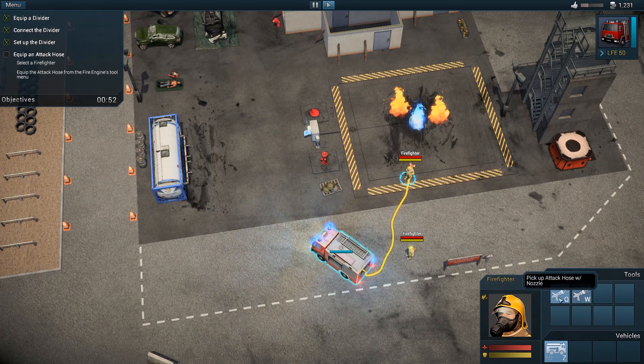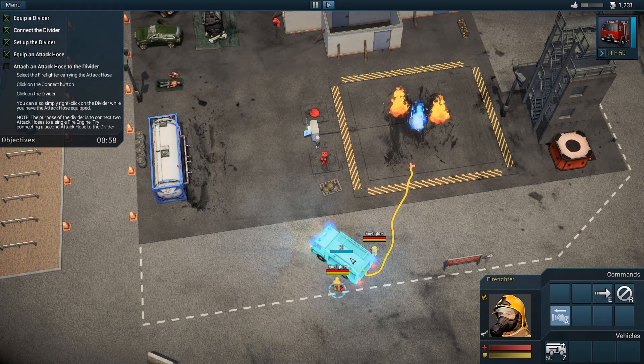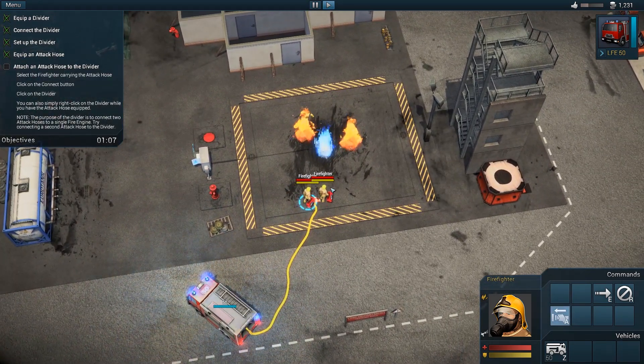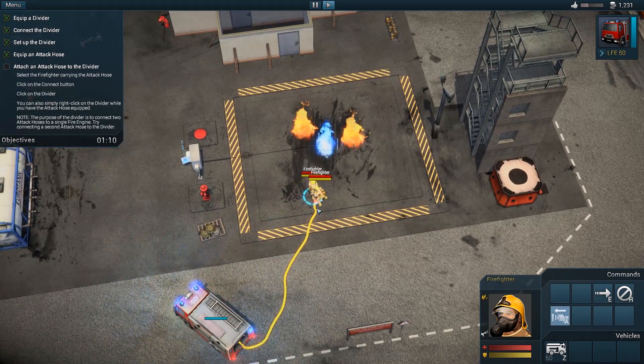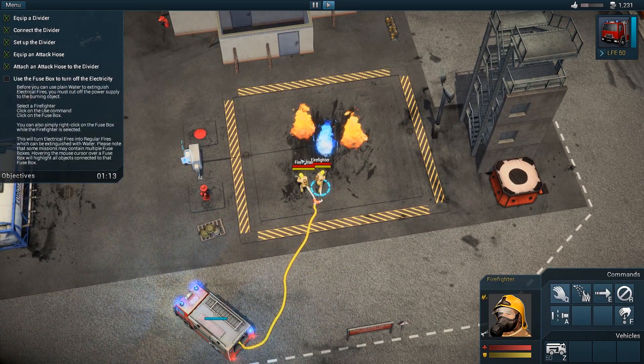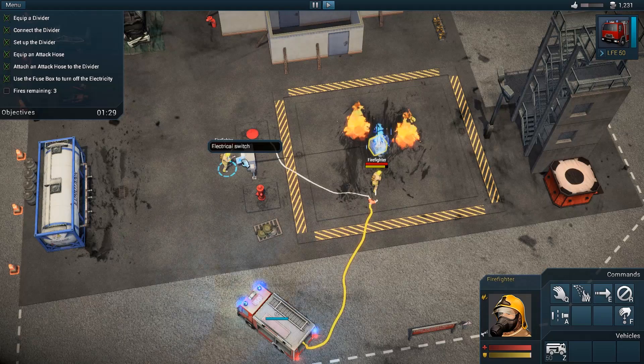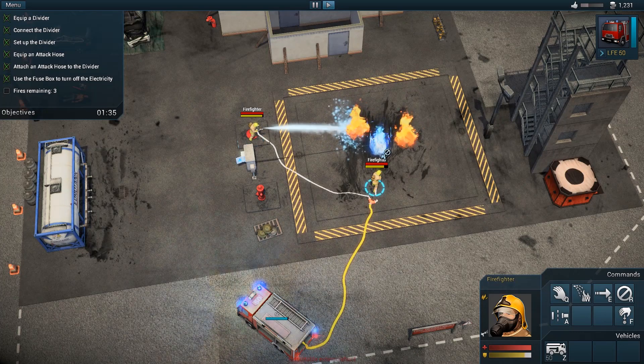Equip attack hose with nozzle - they're both the same. Get this guy to do the same as well. Now I can see what's connected over here and this guy does the same thing. I'm not going to read too much of this because it should be rather intuitive. These guys should start fighting the fire automatically. The tutorial says to use the fuse box to turn off the electricity - so maybe we should try that with the hose on. Oh, he is going to multitask - very nice! All right, so let's just get to work on the fires.